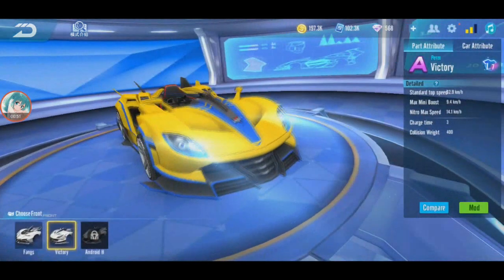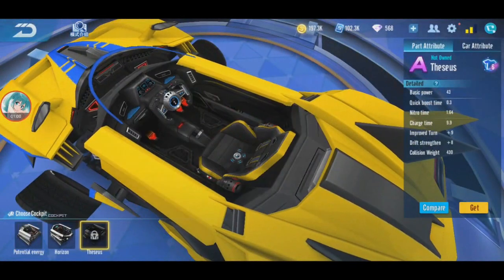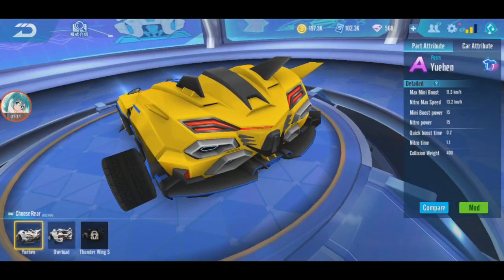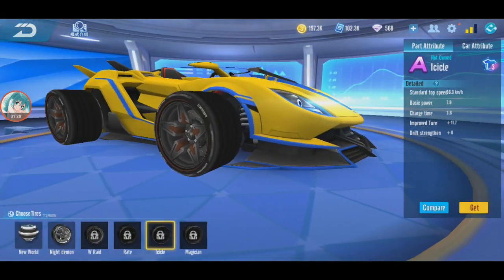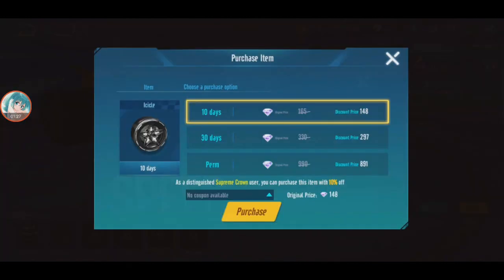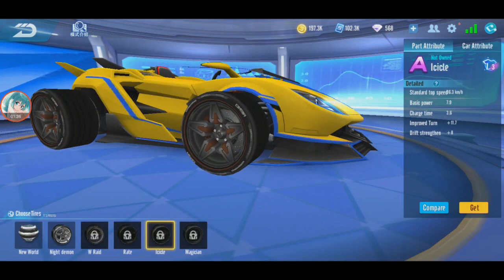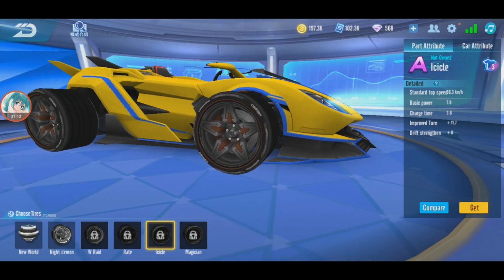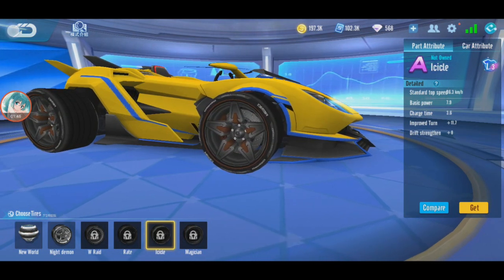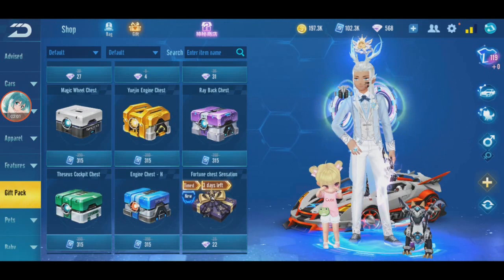I have Hellflame but I need to change some parts. I need Android H, I need Theseus, I need Thunderwing S, and for the tire I actually need Icicle - I think I can buy Icicle directly. But it's diamond, a direct diamond buy. For the tire I'm not sure because I don't really want a normal X car - maybe I want the flying UFO one. I'll get the other parts first, starting with Android H.